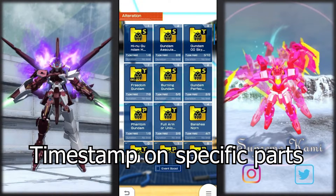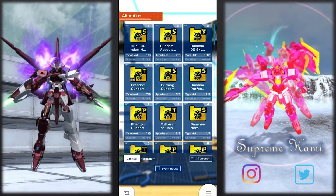All right everyone, Supreme Kami over here. Let's dive into some alteration review for these two new units. We've got the Escalavius as well as the second form High New HWS. Keep in mind, this is going to be a both melee and shot build — melee and shot units.